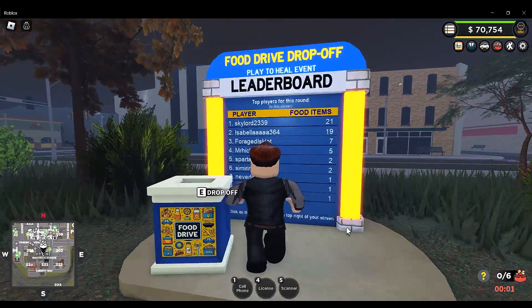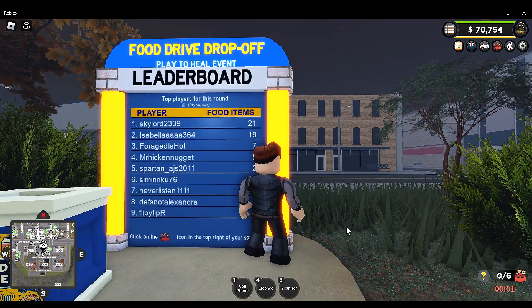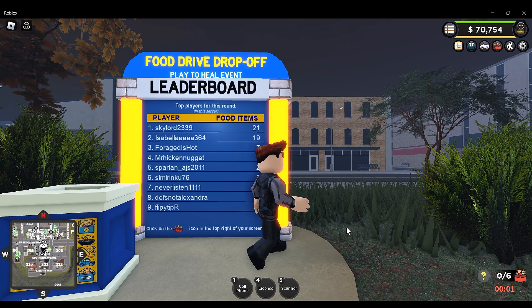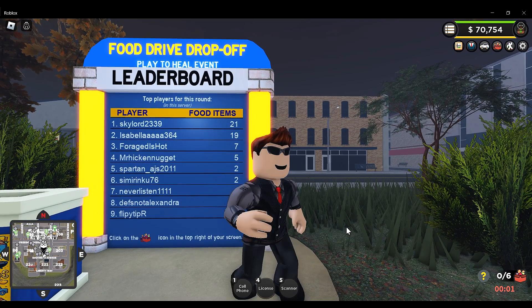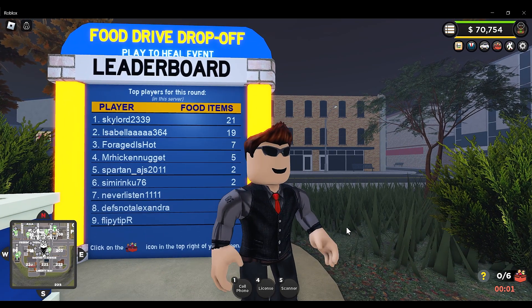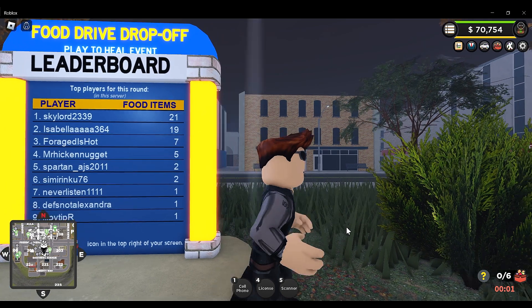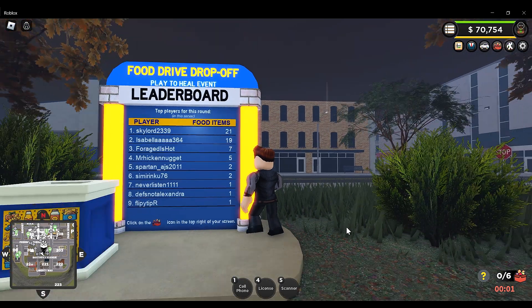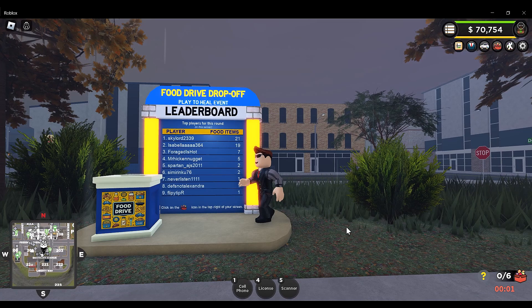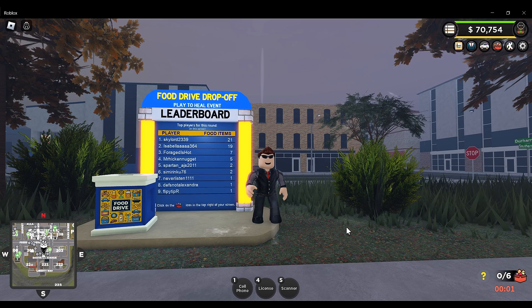Well guys, I've had a great time. She left the server! Be sure to smash the subscribe button, comment down below and give this video a massive like. Also, check out the UGCs in Roblox Emergency Response — all the money raised from anyone who purchased them goes to world hunger. I'll have the link for that organization that's sponsoring and partnering with Emergency Response in the comment section and description. Be sure to check them out, and until next time everyone — goodbye!